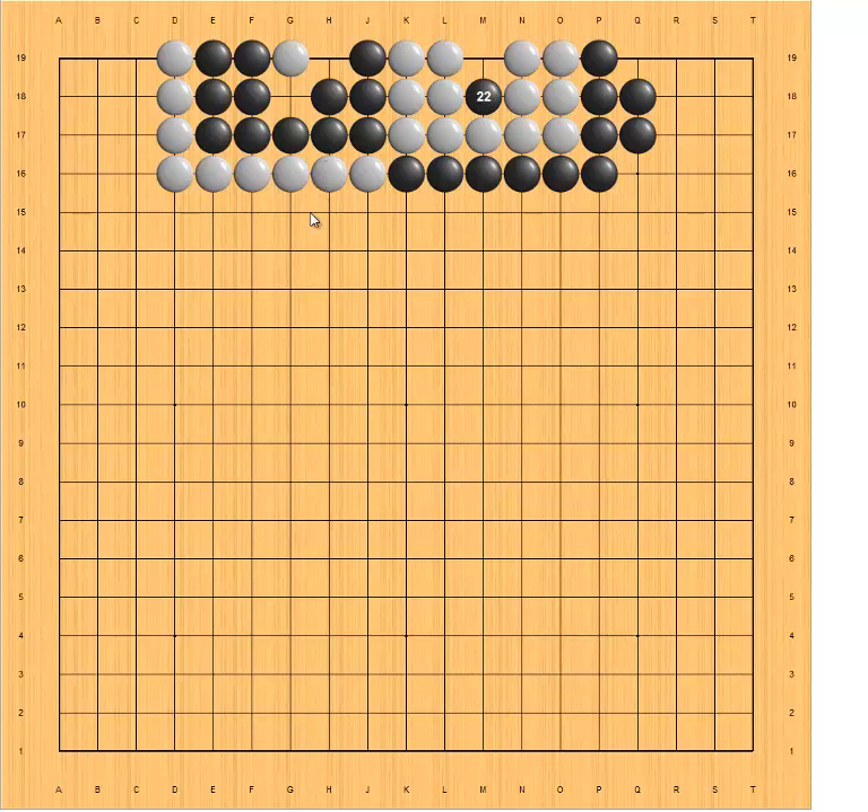So to recap: in the capture race scenario, when one side has a big eye and the other side has a small eye, shared liberties belong to the side with the big eye — so the big eye has a big advantage. In a capture race, when you cannot make two eyes, try to make your eye as big as possible, and try to reduce your opponent's eye to as small as possible. That's it, thanks.